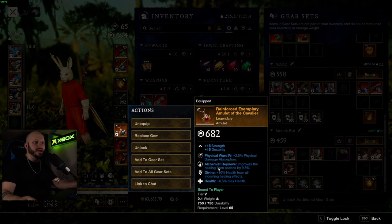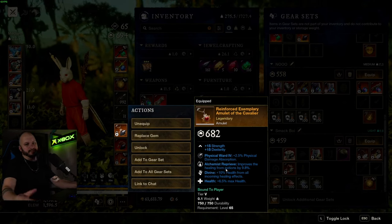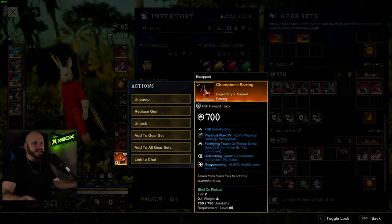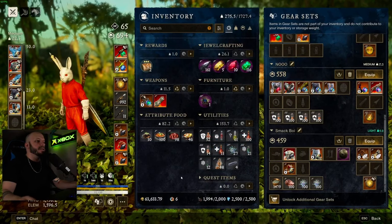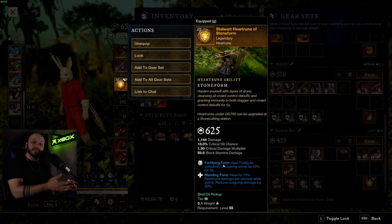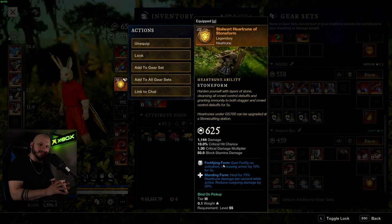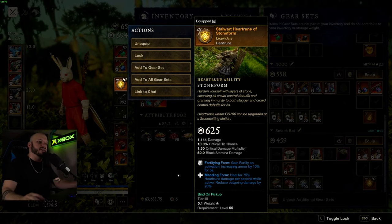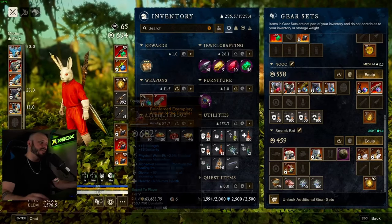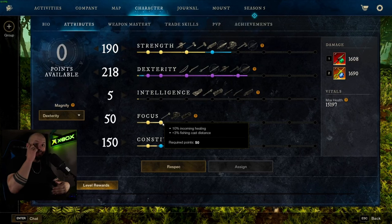I have Health Divine Alchemist Reprieve on the amulet, just in case I do need to take a health potion — it can go a long way. And then I have Fortifying Toast, Regenerating. The other thing is Mending Stone Form — so when you Stone Form, you heal yourself and you also become immune to CCs, which is insane when it comes to Corrupted and they're pulling you and daggering you around. I'm also running 50 Focus, which means all incoming healing is increased by 10% as well. So that's huge.